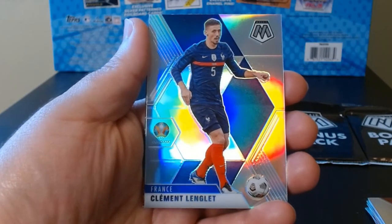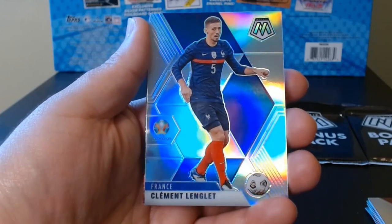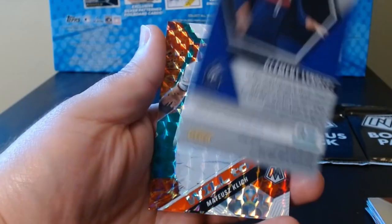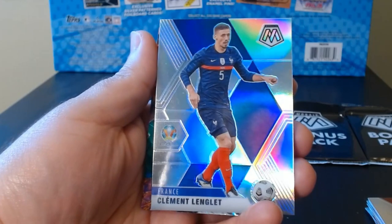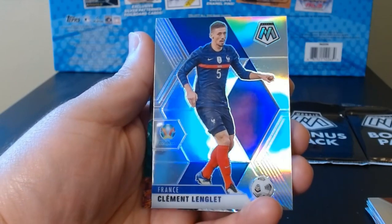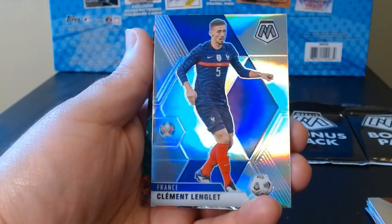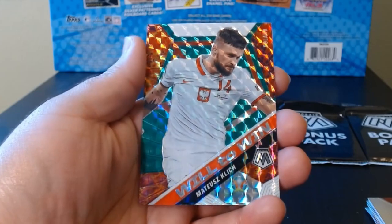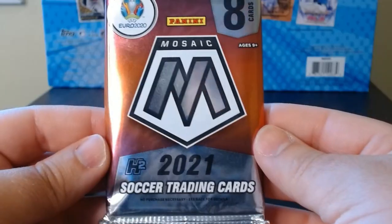France! I saw France on the silver and I thought it was gonna be Mbappe — Clement Lenglet on the silver prism. Oh, that's a beautiful looking card. Would have been big if it were Mbappe. And Mateusz Klich from Poland on the green and orange Mosaic.